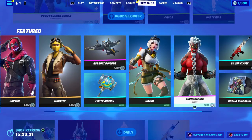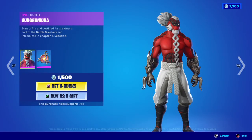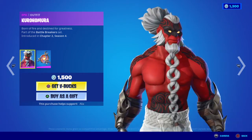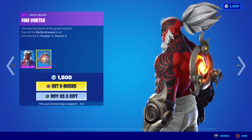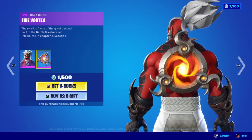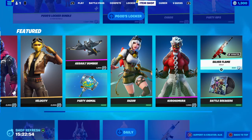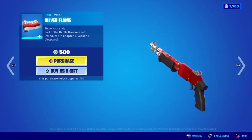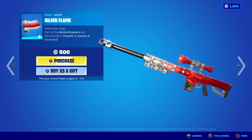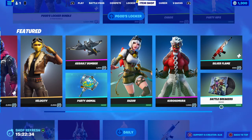We have the return of the Kuramaru skin — or as I like to call him, the aged Hellboy. Kuramaru: Born of Fire and Destined for Greatness, part of the Battle Breakers set. Moving on to the Fire Vortex — Battling the Swirling Flame of the Great Beyond. I don't want to know what's through that portal! Last in the featured store, we have the return of the Silver Flame animated wrap — really cool pixelized effect — and the Battle Breakers music pack.